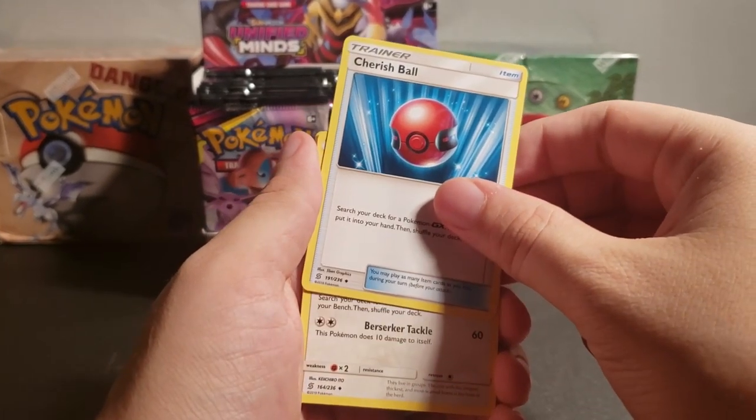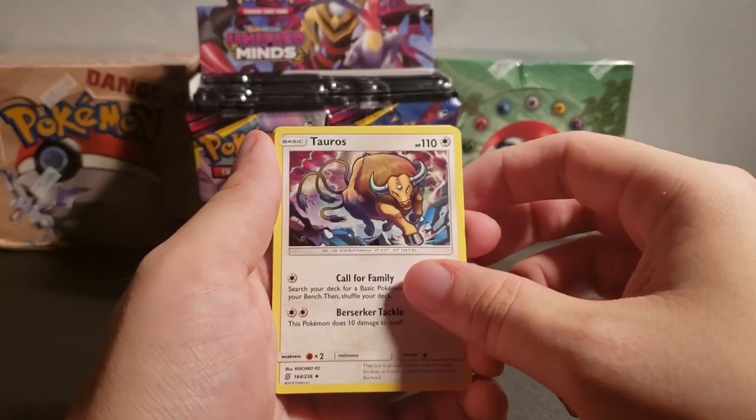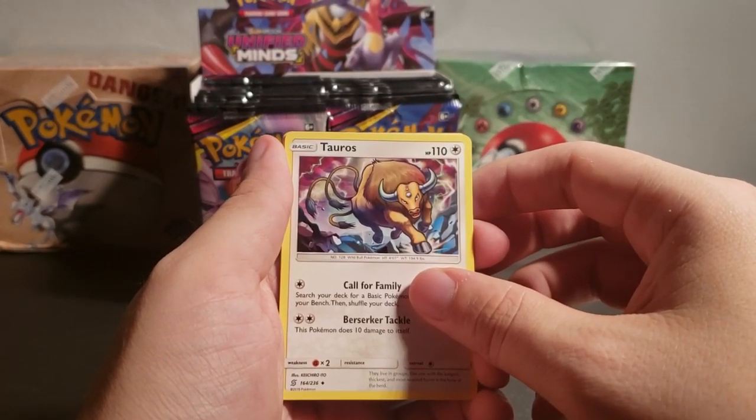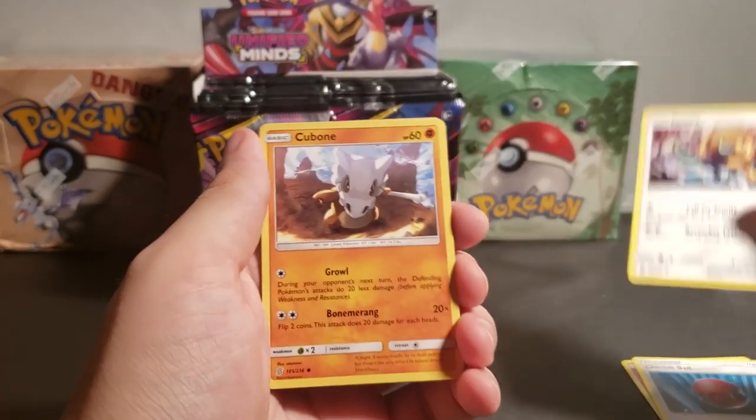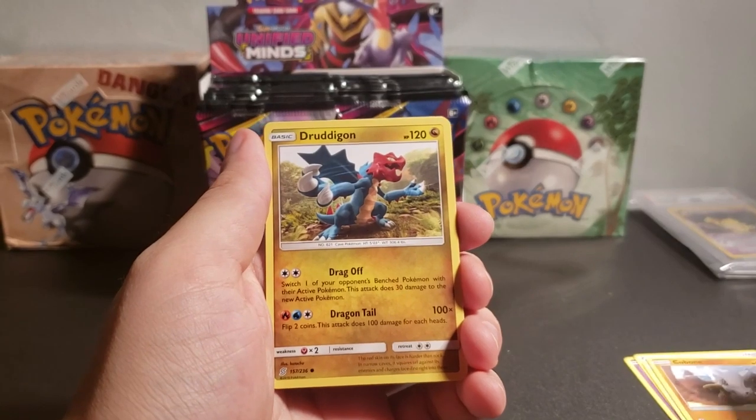Trainer card. I wonder if I should keep Trainers separate. There's Tauros — he's all the way from the first gen. Is he first gen or second gen? I can't remember. I think he's second gen.